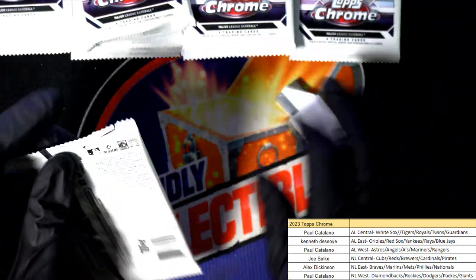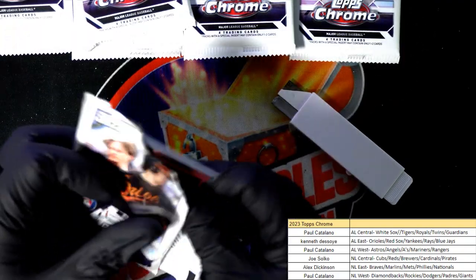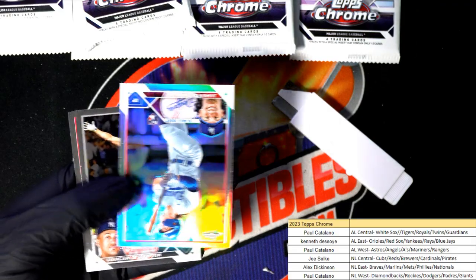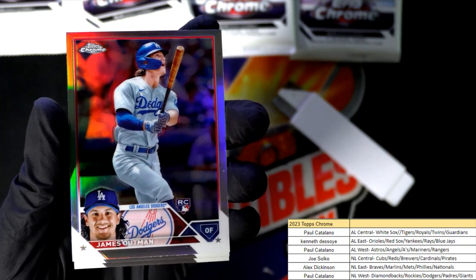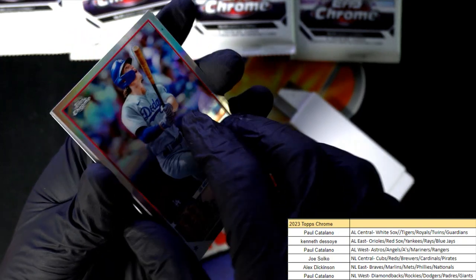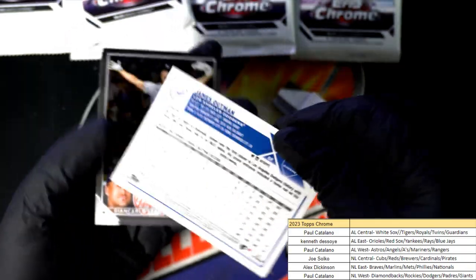This looks so good! Corbin Carroll! This is one of the top rookies! We've got a Refractor right there — one of the top guys. Here it is, Paul!